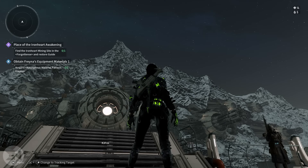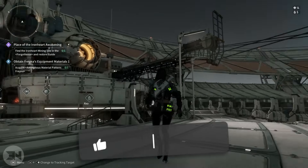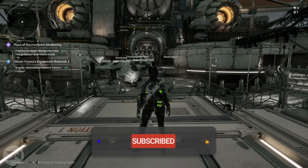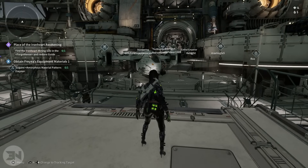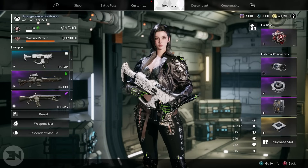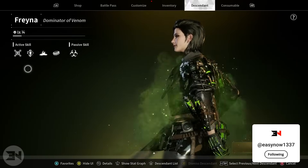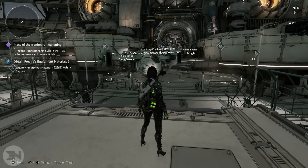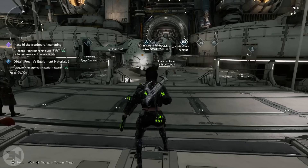Welcome back to the channel. Today I want to talk about an XP farm for lower level characters or brand new descendants that you unlock. I decided to unlock one of the descendants — I got Freyna. Freyna's level 14, and 20 minutes ago she was level one. I got from level one to level 14 in 20 minutes without really having to do anything except kill a few enemies.